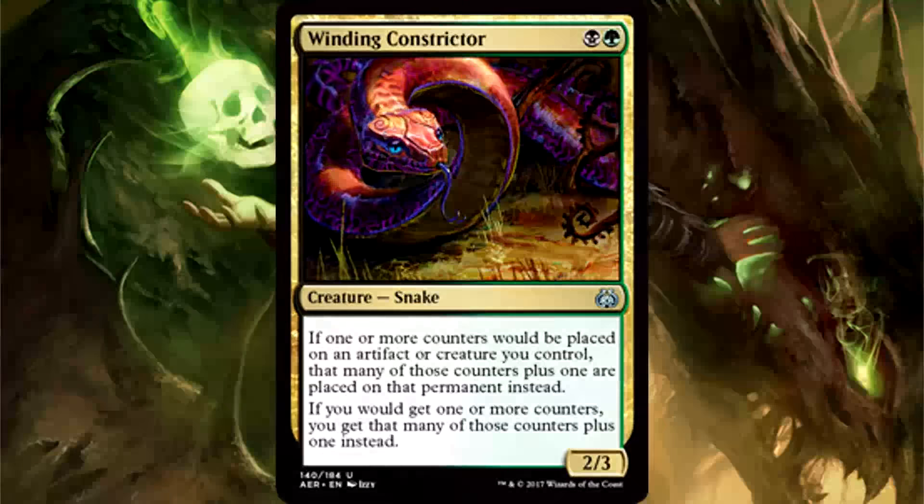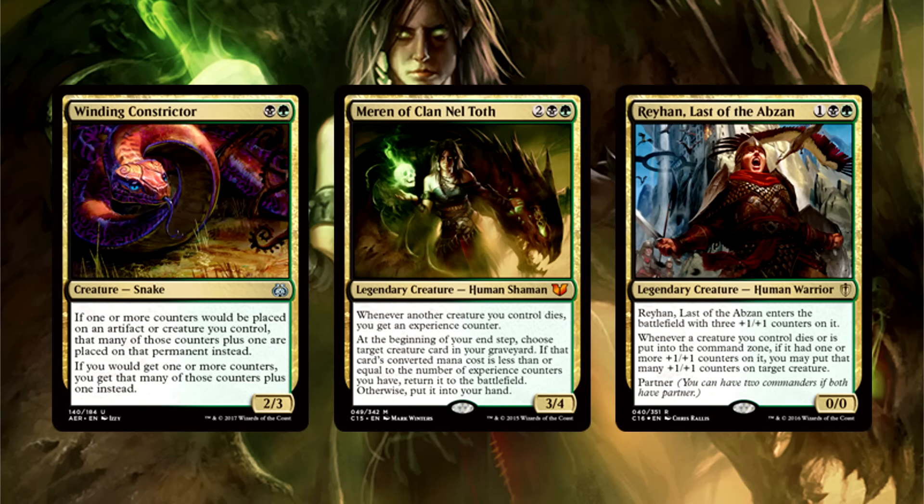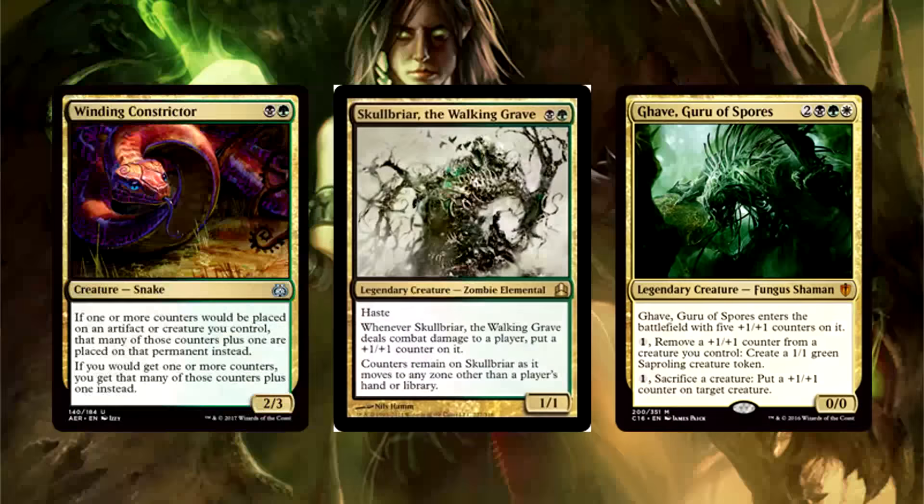Winding Constrictor is 1 black and 1 green for a 2/3 snake. If one or more counters would be placed on an artifact or creature you control, that many of those counters plus 1 are placed on that permanent instead. If you would get one or more energy counters, you get that many plus 1 instead. Wizards, how many black-green cards are you going to push before every commander player just plays Meren, or any other black-green commander? Look at the Rayhan deck we built a month ago — this is crazy in there. Black-green players have been spoiled these last few years. We're in the age of Golgari Commander right now. What a bomb uncommon.